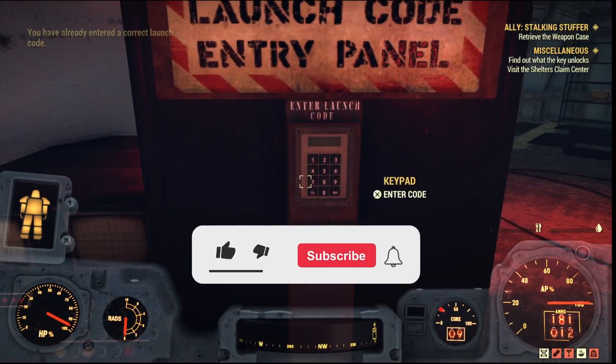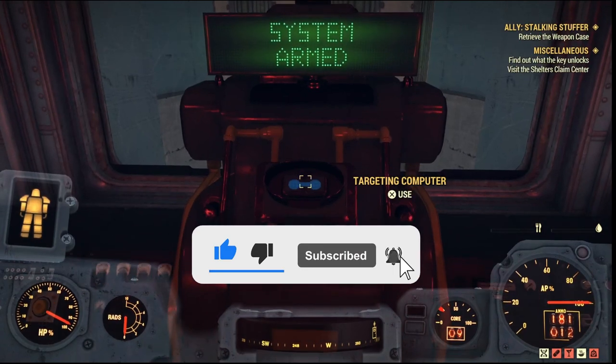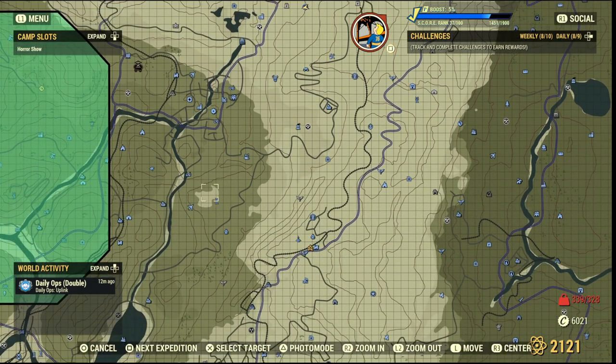If you guys are liking the content and would like to see more, please make sure you hit that like and subscribe button — it will really help out the channel. But first, what you want to do is launch a nuke. I do have a video which I'll link on how to bypass the first half of the nuke silo.